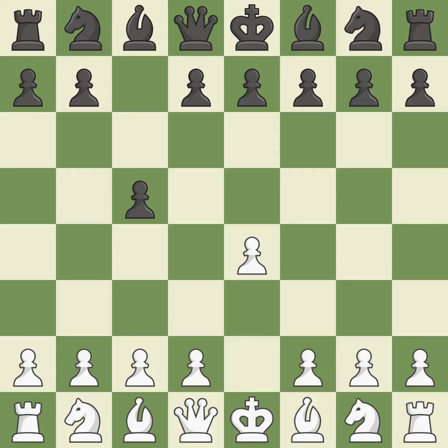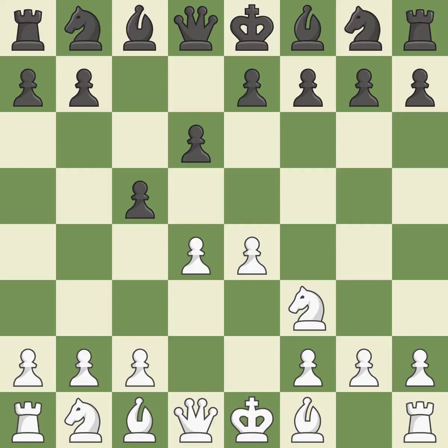The c-pawn in the Sicilian Defense controls the d4 square. Nf3 moves the knight toward the center in anticipation of a pawn push on d4, where it will be ready to retake the piece if black captures on d4. When black eventually plays Nf6, white is prevented from moving the piece to e5 by the opening of the light-squared bishop on d6. D4 offers to trade the d-pawn for the c-pawn, giving up a center pawn for more active pieces. Cxd4 provides black two key pawns while giving white only one.